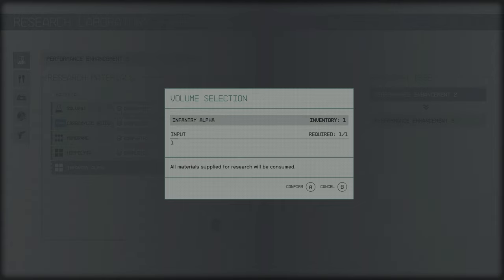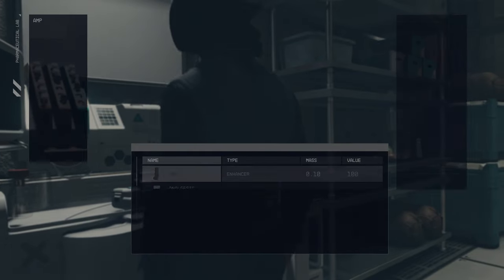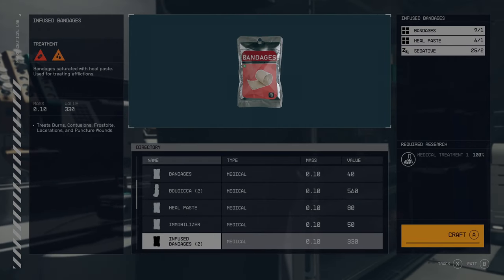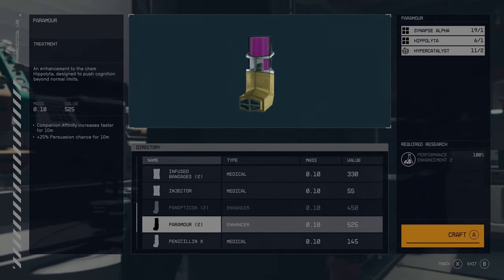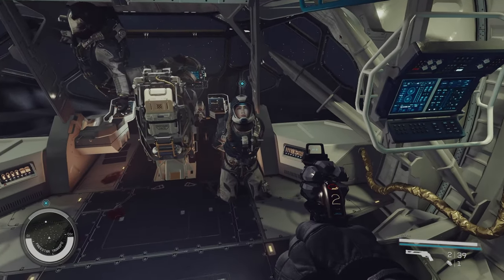Alternatively, you can craft Paramore yourself if you have your Chemistry skill at level 1. Go to a research lab and research Performance Enhancement 2, and then you can craft it at a pharmaceutical lab. I would recommend using Paramore before speech checks to get the most bang for your buck — usually at mission ends with big discussions would be the best time.